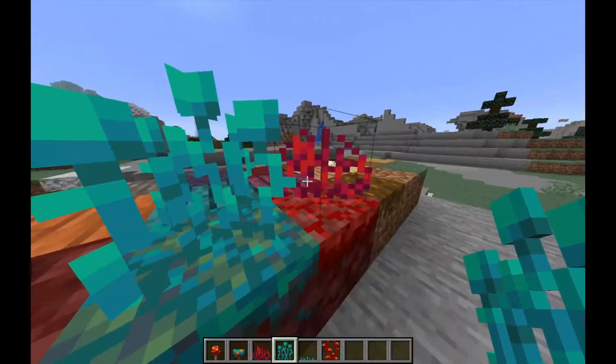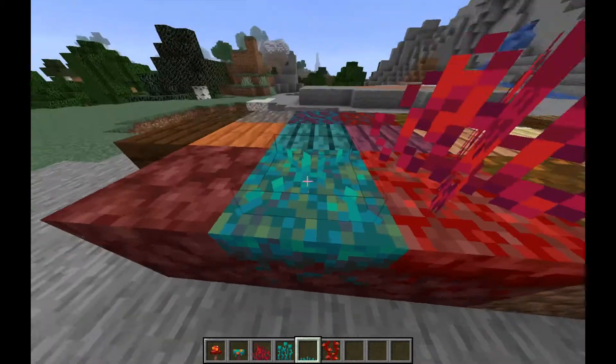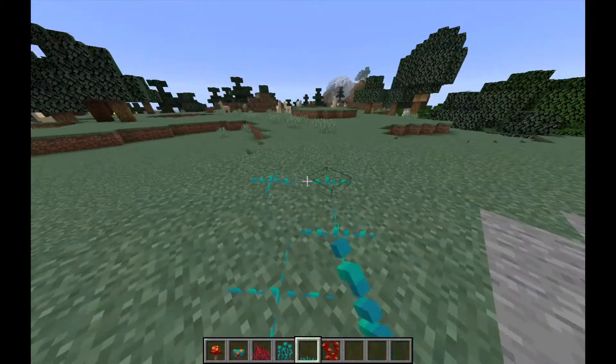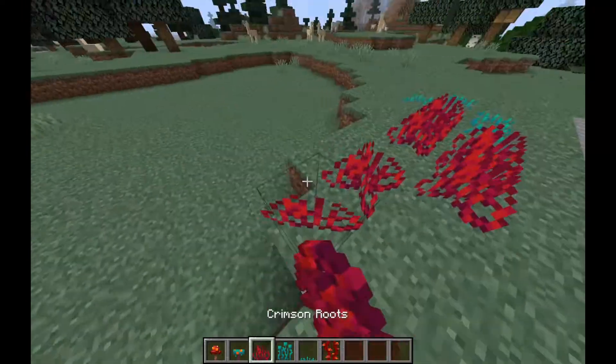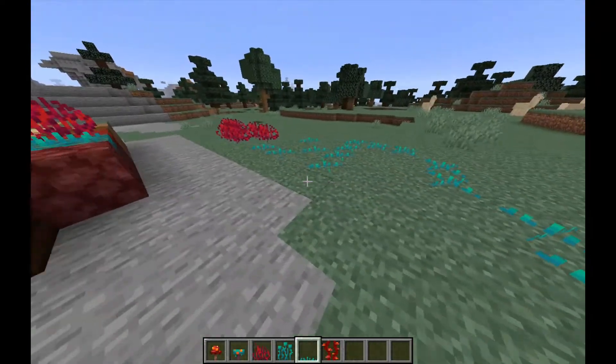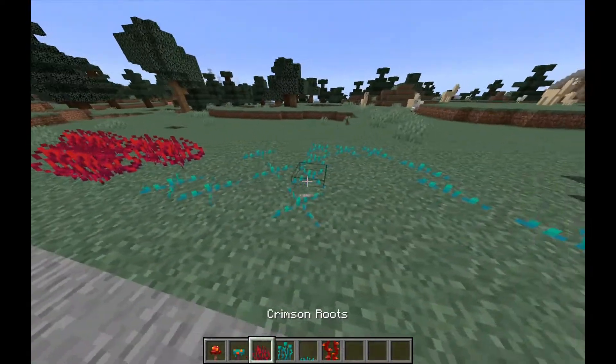The blue stuff just kind of tends to look creepier. And the tiny sprouts — I actually really like them. I wish that was something we had in the overworld, because it adds a tiny, sort of subtle sense of dimension. It's really powerful and it's nice.